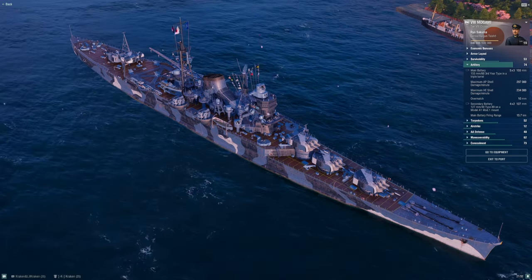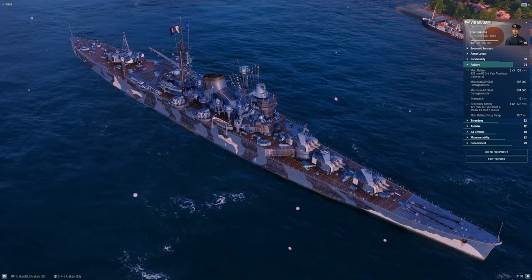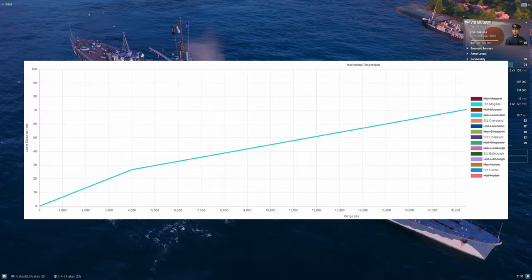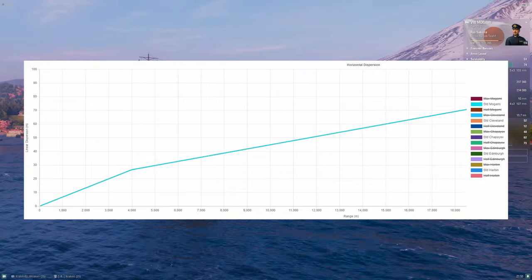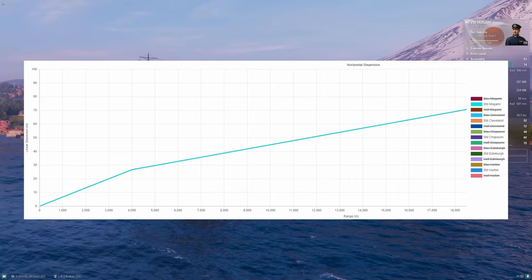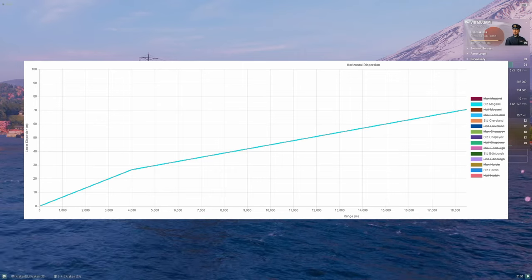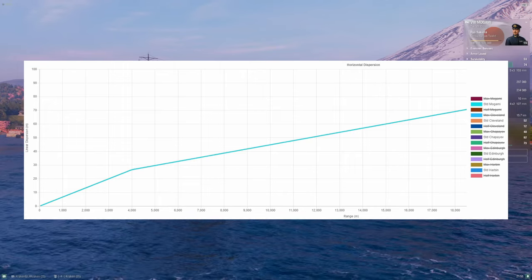I've compared the 155 guns to other light cruisers in this tier. Looking at horizontal dispersion, everybody starts the same — Mogami 155, Cleveland, Chapayev, Edinburgh, and Harbin all have the same horizontal dispersion value. I cannot add Shimanto on this graph because the tool hasn't been updated to include her, but based on this information I would expect her dispersion to be almost identical. All the other light cruisers have the same values here.